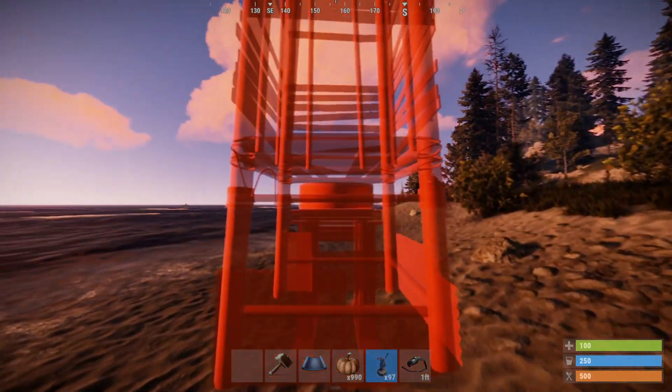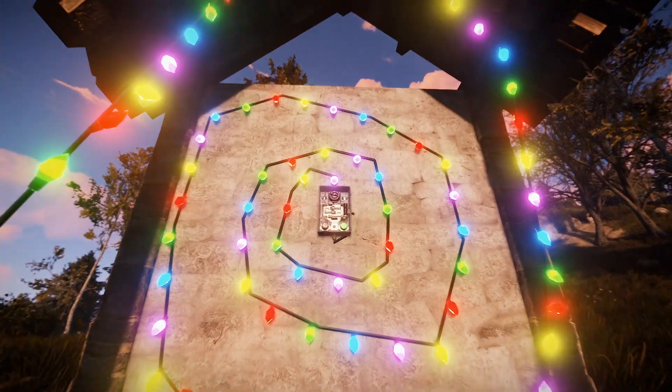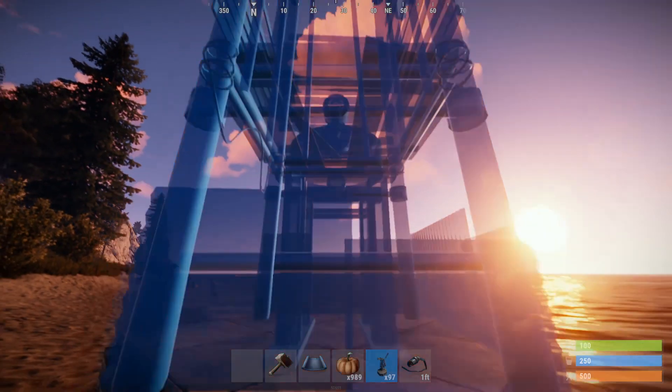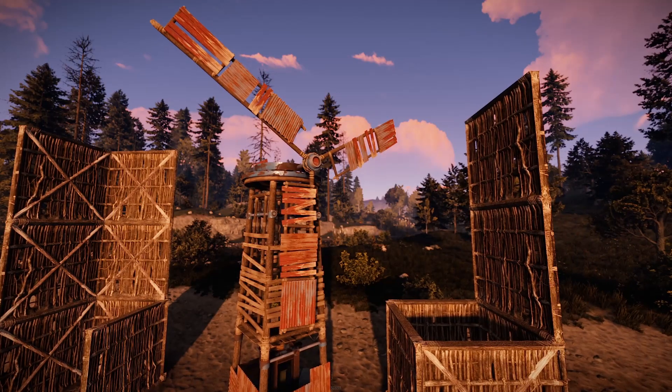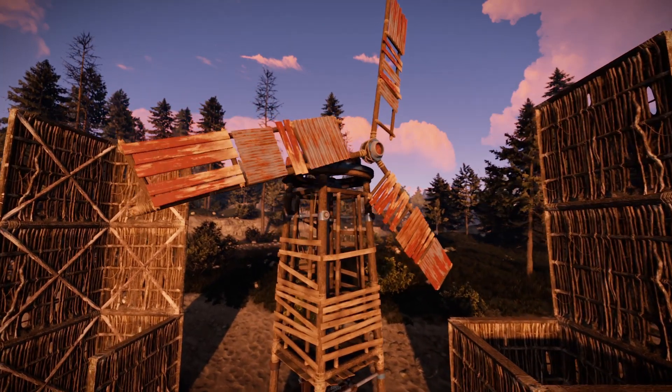It's a bit of a tricky one to place — doesn't like uneven surfaces or crossing foundations, but does fit on one foundation or ceiling surface. We recommend that you stand far enough back that you can look at the horizon; it makes placing it a lot easier. Just so you know, the wind can be blocked by other structures, so build at least three foundations away from any raised surface.